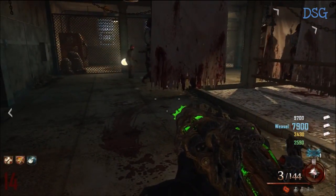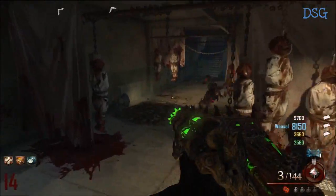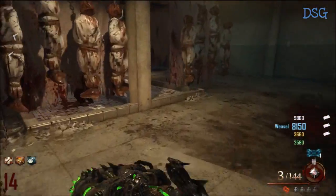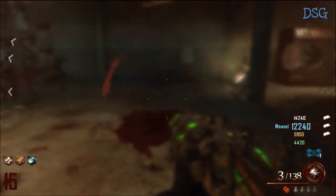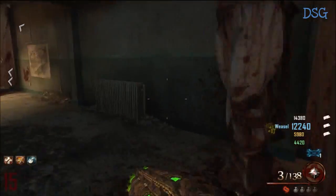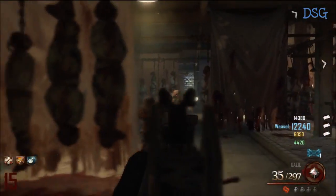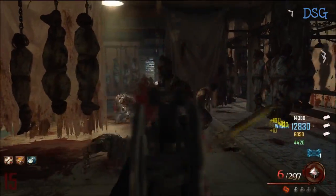Whoever has the acid gat, run down to the showers and run train down there for maybe two rounds, depending on what round you're on and how many zombies come. Kill them with only the acid gat — don't use anything else. Eventually you'll hear a laugh and a key sound letting you know your golden spork is ready.